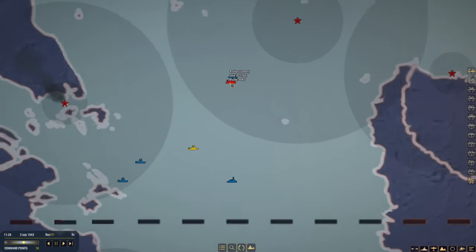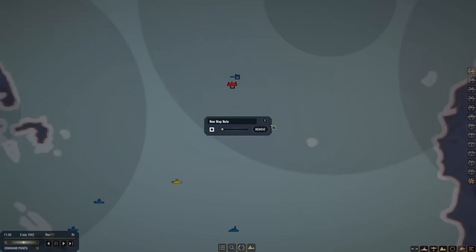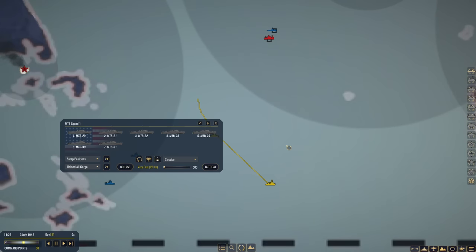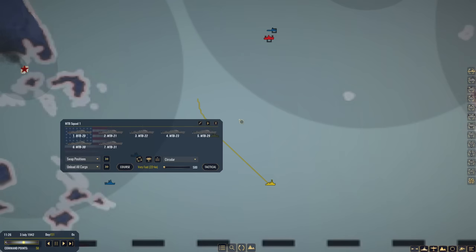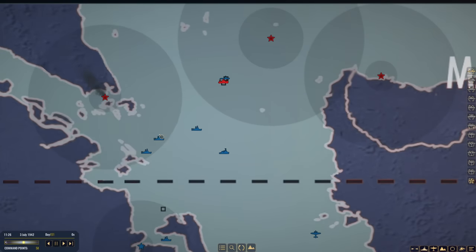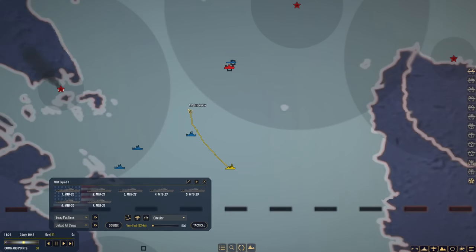We have a task force — a convoy — four merchant ships, possibly, moving southwest. And O19 is tracking them. Moving up to engage is our squadron of motor torpedo boats. Yes, let's do this — this is going to be exciting. We are going to see how the motor torpedo boats do in this role. Additionally, we do have another task force filled with supply and troops that is just waiting till nightfall to move in and unload at Singapore. Interception is looking likely.